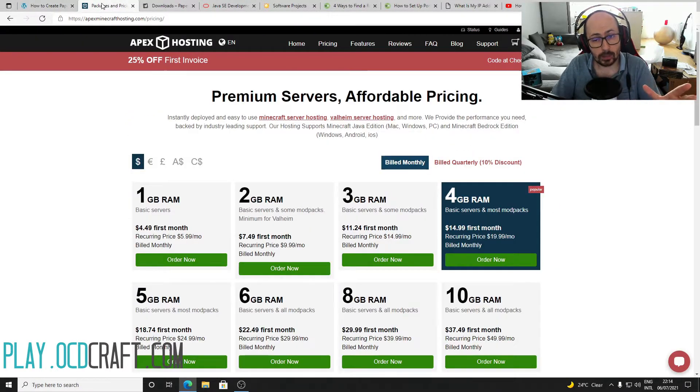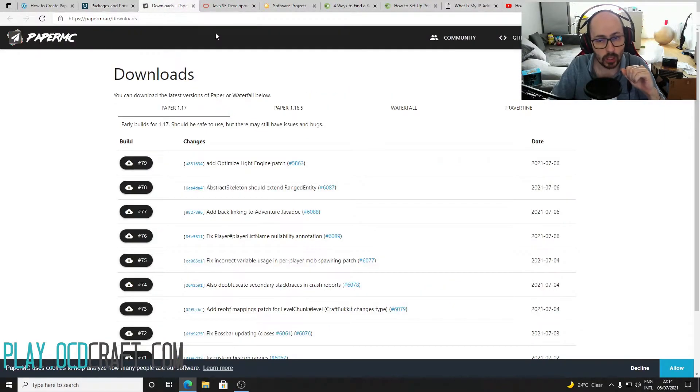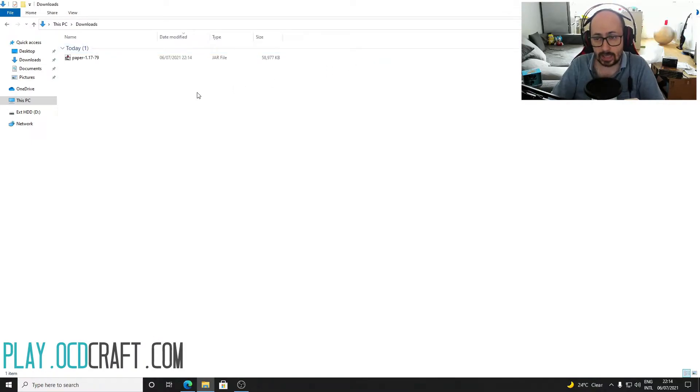So let's get started with our steps. You need an efficient host to prevent any bugs. Apex Minecraft hosting can serve you well in this regard. I would leave a link for downloading it in the description below. The downloaded file will be on the desktop or in downloads. Move it to the desktop for ease of use.